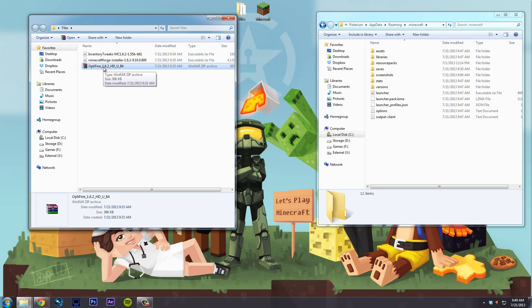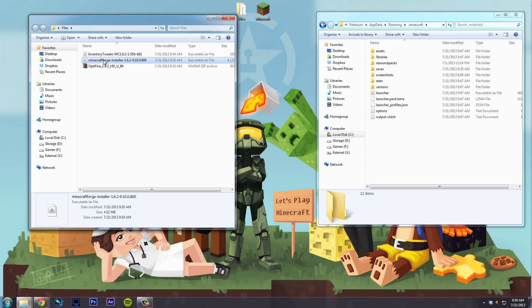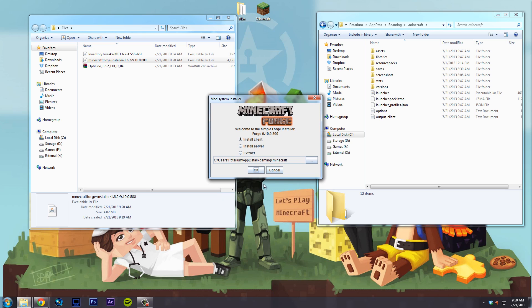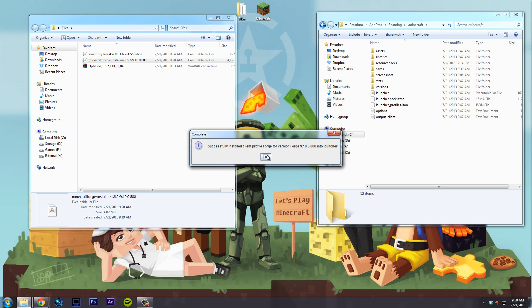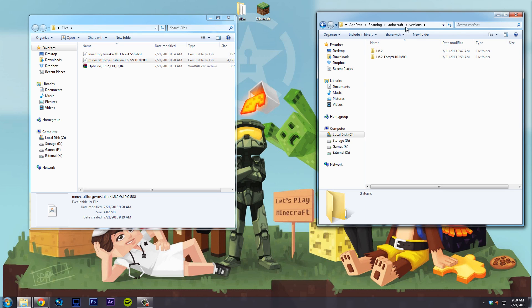After downloading all those files, you should have them here. If you don't have WinRAR they'll just look like regular zip files, but WinRAR gives you the little purple icons — you can get it at rarlabs.com. It's a great archiving tool. Now double-click the Minecraft Forge installer. You want to install the client version — unless you have a custom path, this is just the default one. Your computer name will appear here instead of mine. Hit OK and it'll be done in half a second.